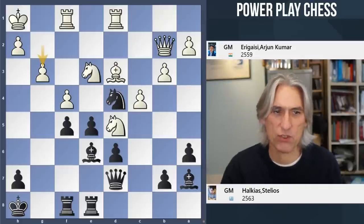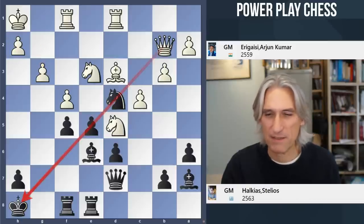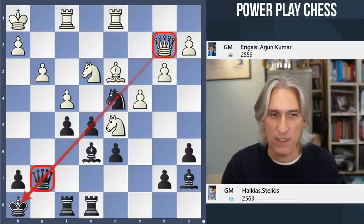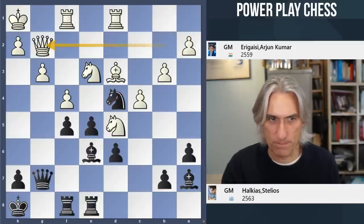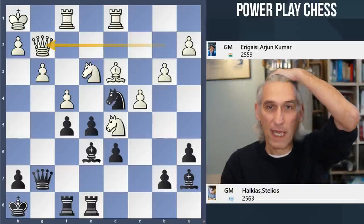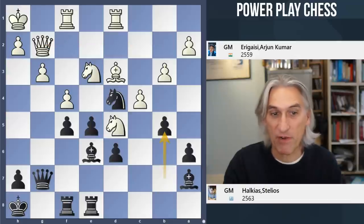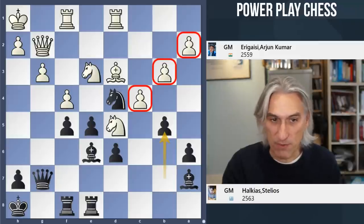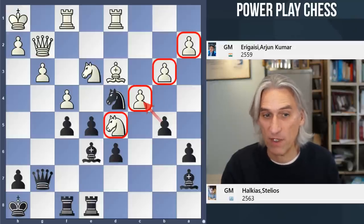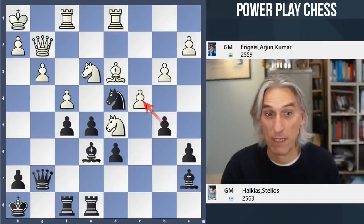G3 - a solid move - and you can see that the queen on the same diagonal as the king doesn't look too nice. Now here's another absolutely typical theme for the Kalashnikov: the minority attack, b5. It's really nice to break down those three pawns. Black would simply like to exchange here, which would potentially undermine the knight on d5. And if white captures with the b-pawn, then black can use that open b-file. Splitting those pawns has got to be very healthy for black - it just weakens them.